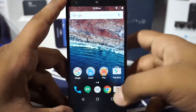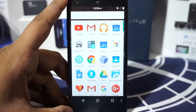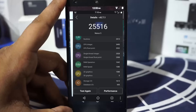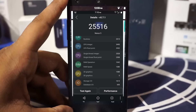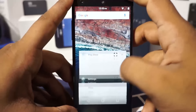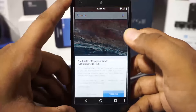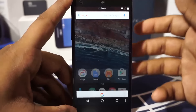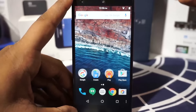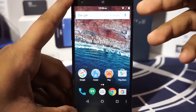I was not able to get the full AnTuTu benchmark score because it kept crashing. The score without the 3D scores is about 19,000, which should give an indicative score of maybe around 30,000. This is not a performance ROM by any means, so that should come as no surprise. All the standard Marshmallow features are still available, including tap-on functionality.